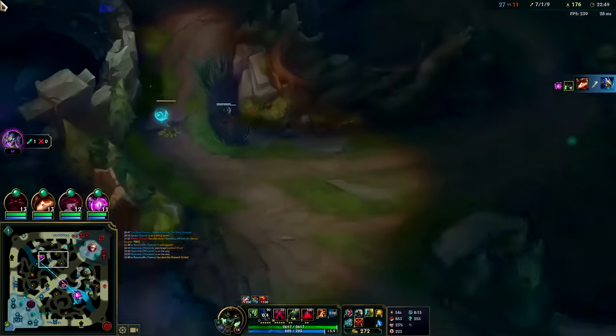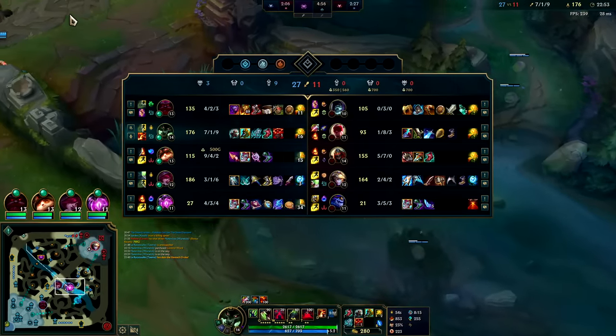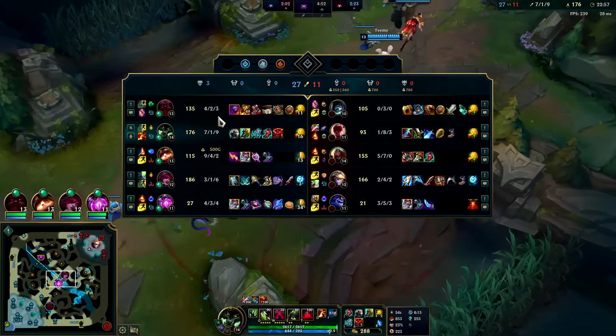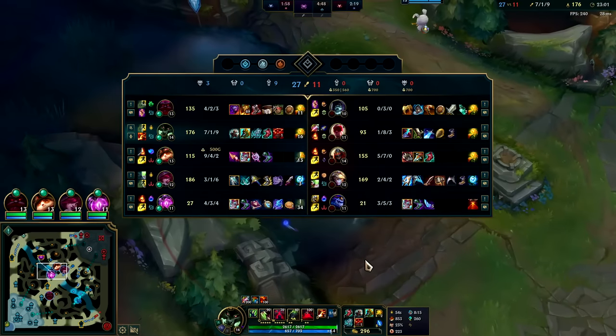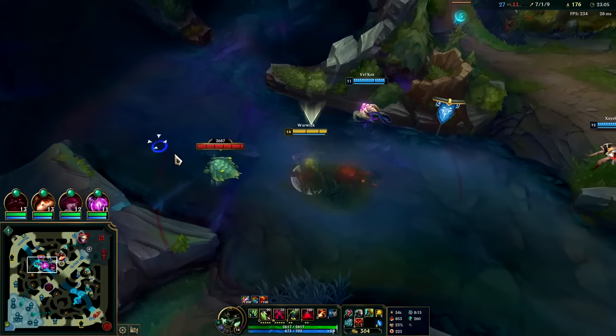He basically gives you half a free item — that's how many stats it gives, it's a lot. You only have a maximum of six item slots on the character, so in a game where no one picks an infinitely scaling champion like Veigar, Nasus, Kindred, or Senna, these item upgrades are extremely potent.